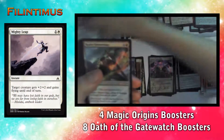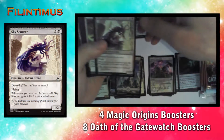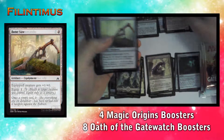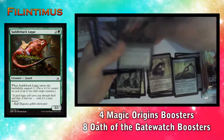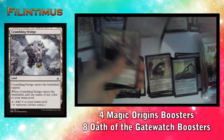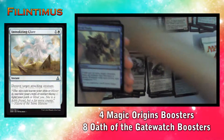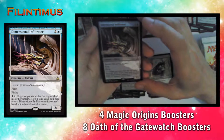We have a Mighty Leap, a Reality Hemorrhage, a Wastes, a Skourogg, a Makindi Aeronaut, a Zada's Commando, a Bone Saw, a Saddleback Lagac, a War Isle Avenger, a Crumbling Vestige, a Joraga Auxiliary, an Embodiment of Insight, a Gift of Tusks, and the rare is Dimensional Infiltrator.